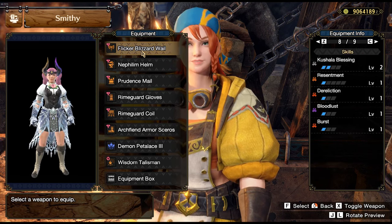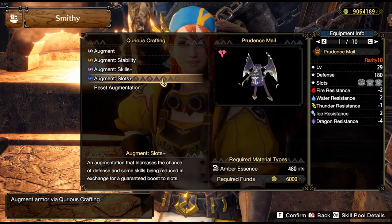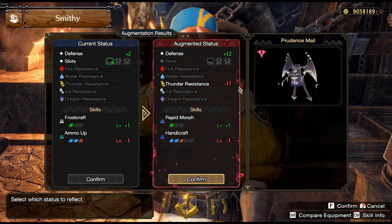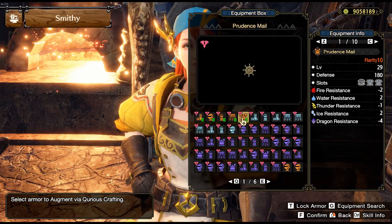Here is a set rolled using regular augment and select class augment options. I do not recommend slots plus because we are relying on dragon conversion, and even though slots plus gives you better skills more easily, it always adds on negative 7 elemental resistance, which reduces your vital element value.